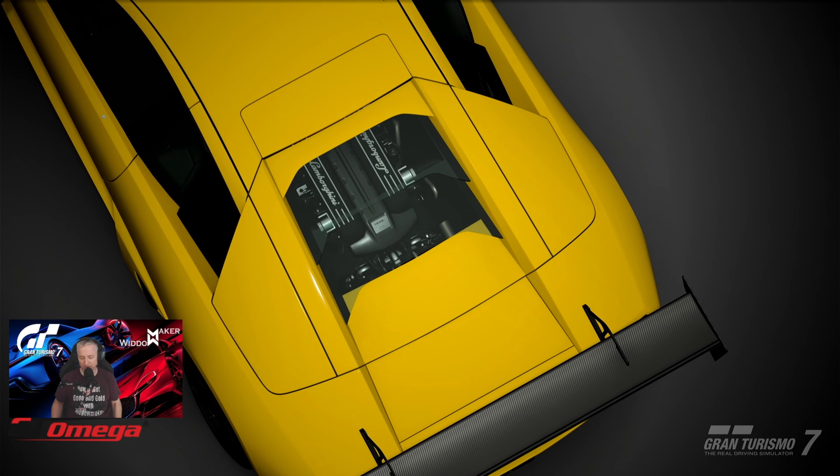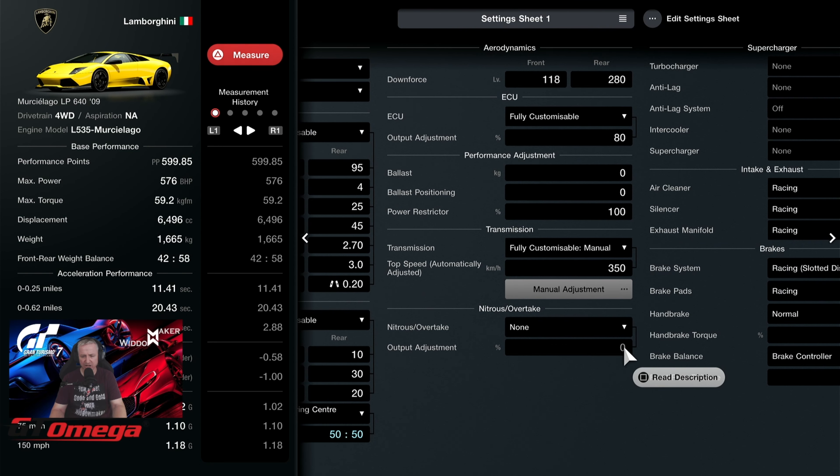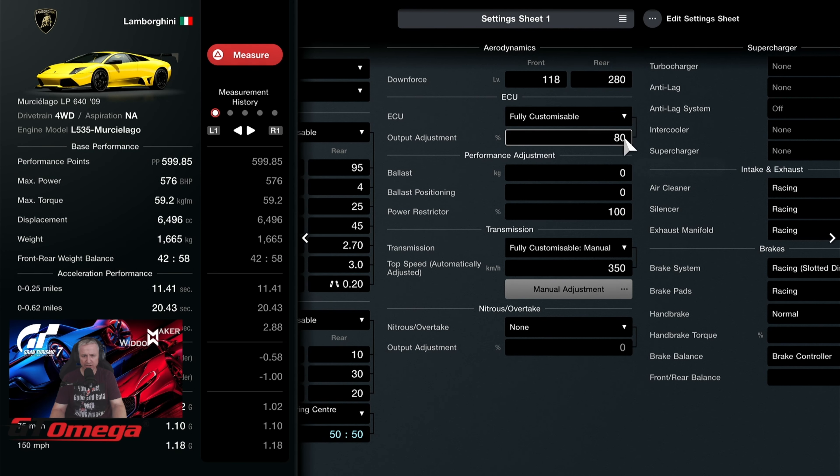But what's it like in the game? Well, we're going to go and find out. Let's take a look at the setup. This is tuned for 600pp for the Tokyo race. We're in at 599.85. It's got 576bhp. Fully customised suspension - everything is default, nothing changed. Fully customisable diff with the torque vectoring centre differential, which I'm going to change to 50-50. We can change that later on if you find the tyre wear a bit excessive. Downforce is tuned to my liking: 118 at the front, 280 on the rear. Fully customisable ECU reduced to 80. Nothing else changed on the ballast or performance.